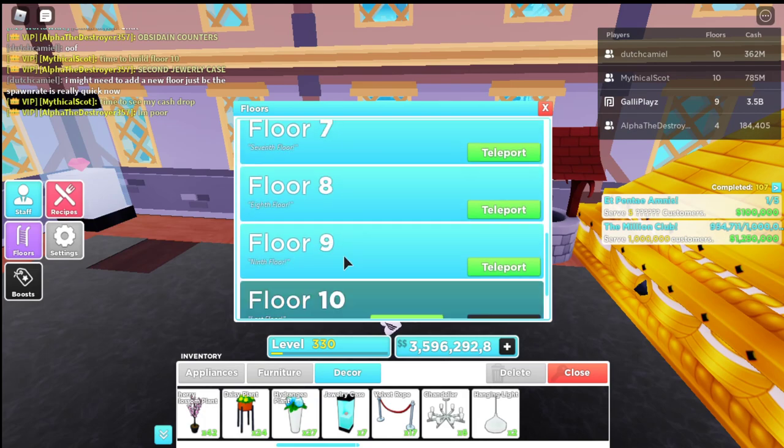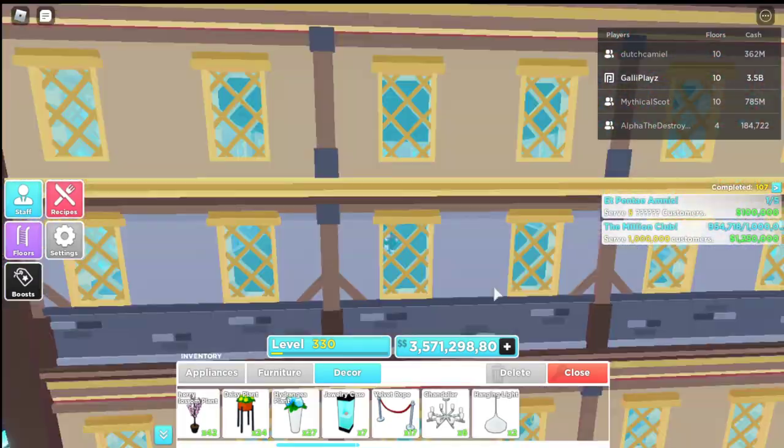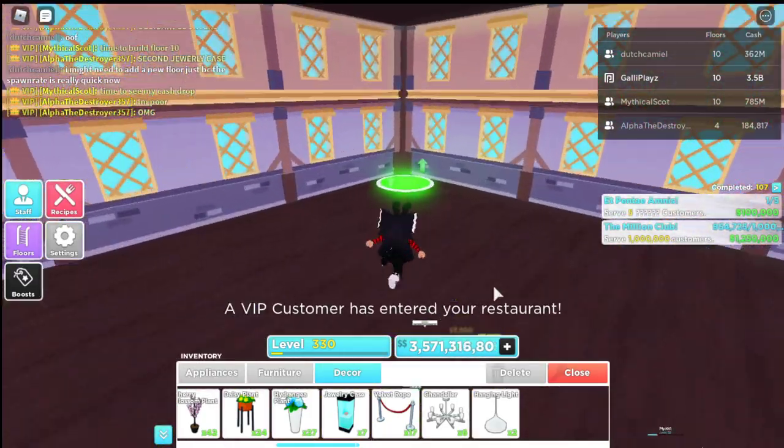Also, we can buy floor 10 — I heard. So let's teleport to our floor 10. Look at that beauty! Now we got 10 floors, guys. 10 floors! So many floors.